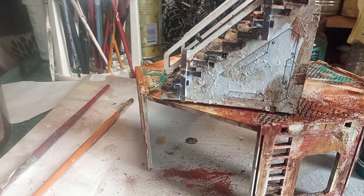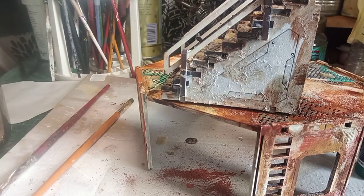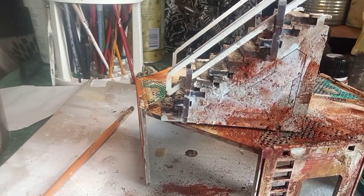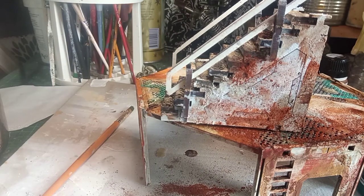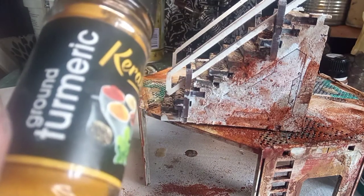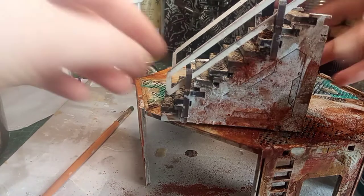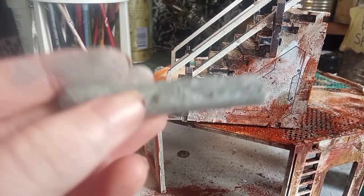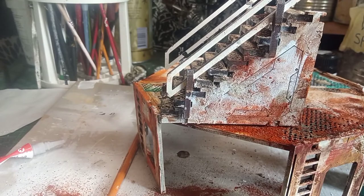Another thing you can use to create some different effects are weathering pigments. A lot of different companies sell them in varying different colours. You just need a dry brush and dab it onto the areas you want. Another everyday household item you could use instead are spices — especially paprikas, chilies, and turmeric. You will have to glue this stuff down or put it on a flat surface and put some hairspray over the top. Do be aware this can get messy and watch you don't get it in your eyes. You can also crush up charcoal or rub it onto the surface, but you will have to secure it with hairspray. You can also use pencils as well.